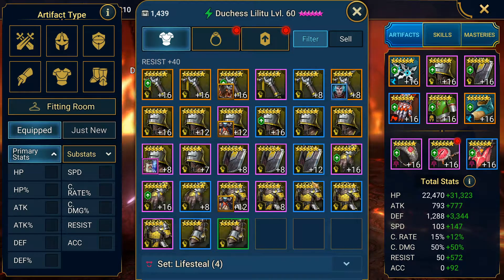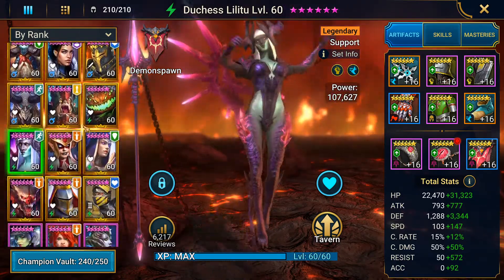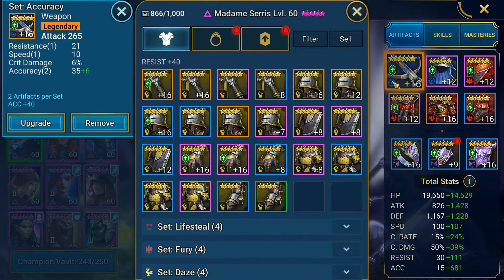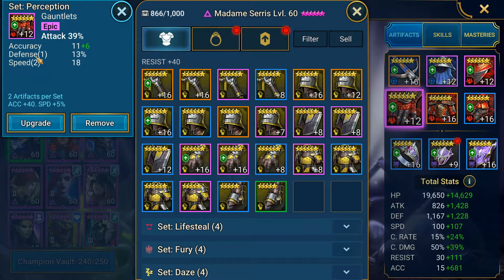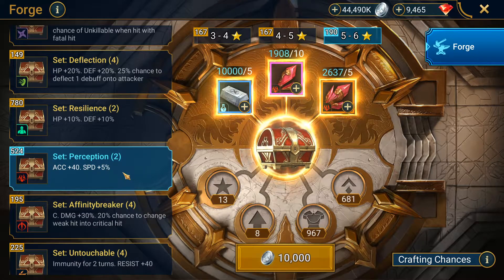This is the total resistance piece I have. On the accuracy side — what sets can accuracy have? For example, Madame Series: she can farm the accuracy chest from the Dragon dungeon. But there's one big difference — they can also craft the Perception set, which gives 40 accuracy and 5% speed on the 2-piece, at the forge. The Perception set is easy to craft and easy to get.